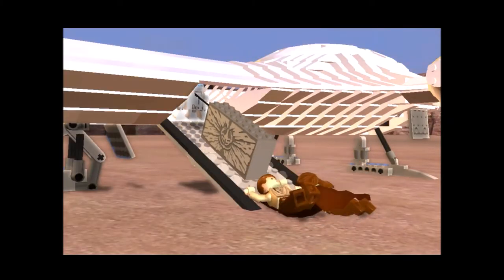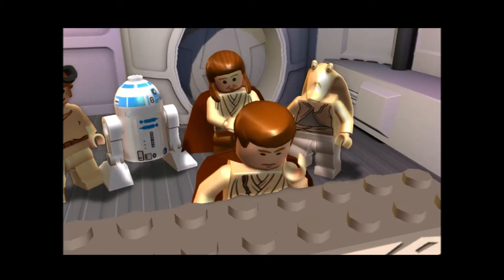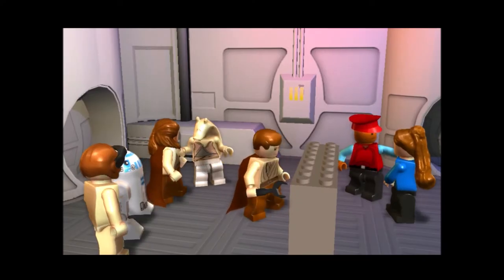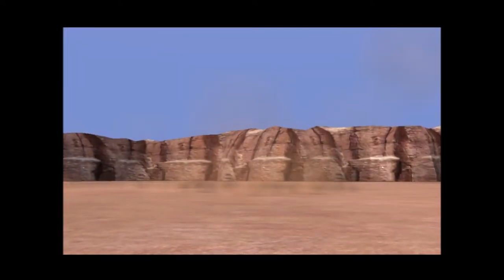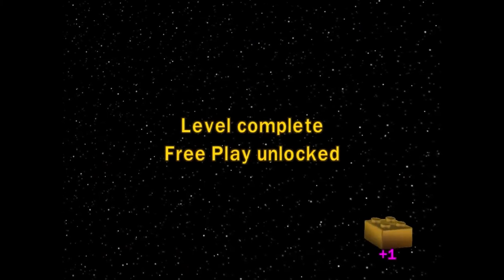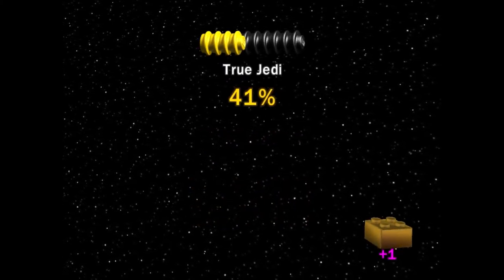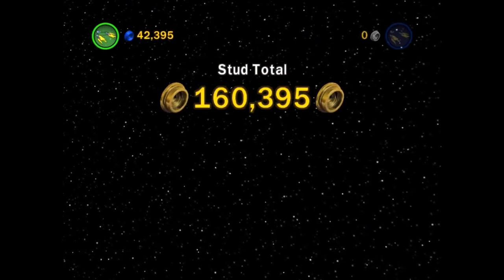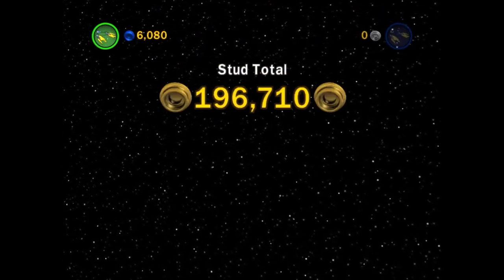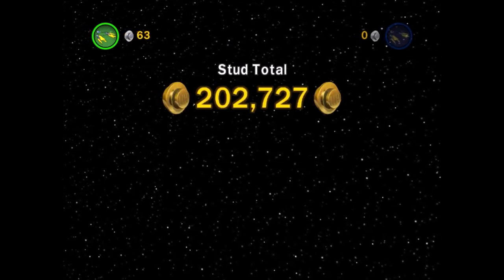Yeah, give us our hyperdrive! That and this is just a big brick with a sticker on it. Anakin's pod. I think this is where we're going to end it off. See you guys next time on Let's Play Lego Star Wars The Complete Saga. Thanks for watching, bye-bye!